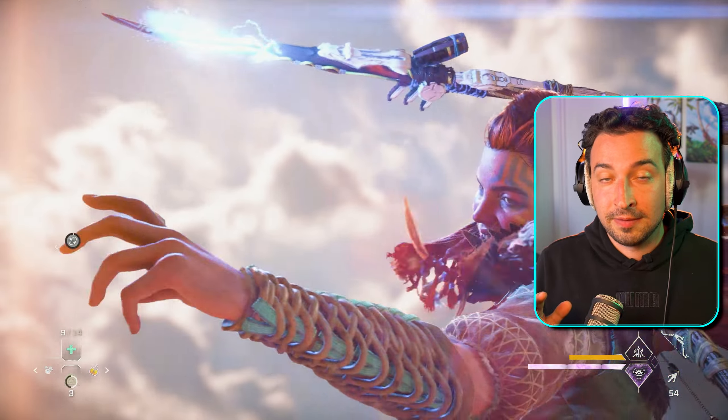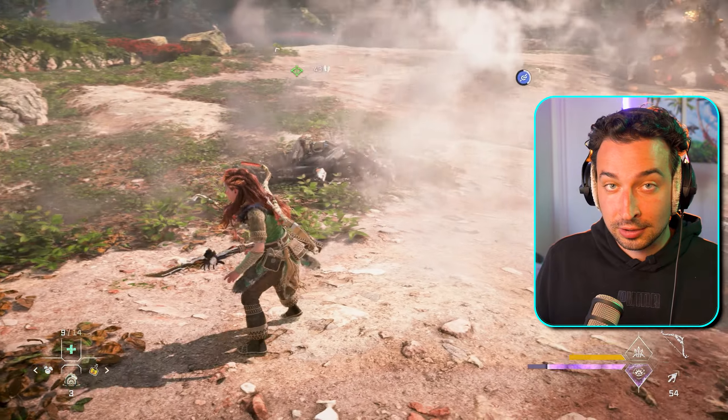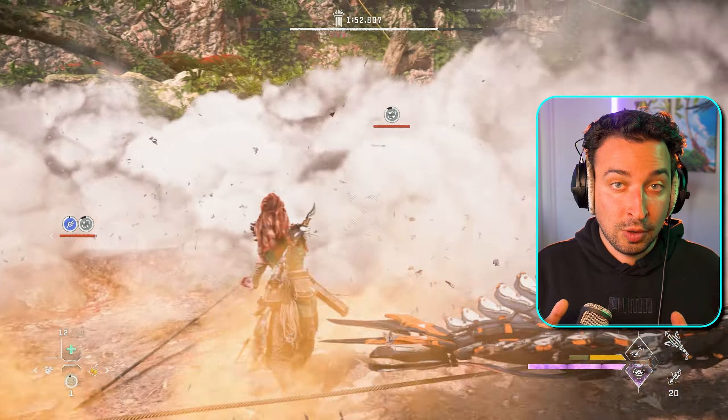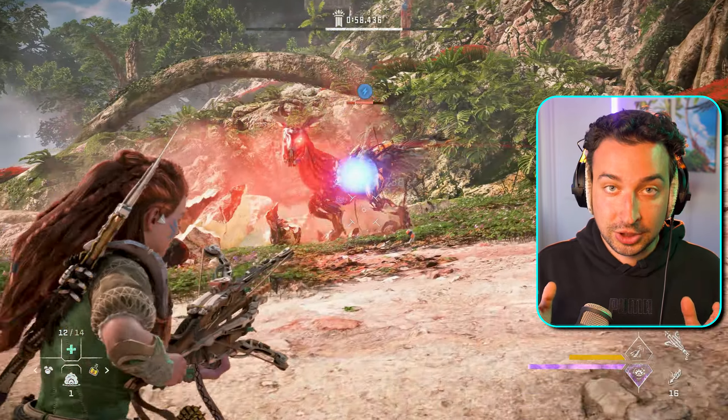If you're on a difficulty lower than very or ultra hard, you can't use the level 3 radial blast because it will kill the claw striders in one shot. So instead, just rope them down — you can use smoke bombs to make that a little bit easier — and then kill them using more shots from the shock cannons.